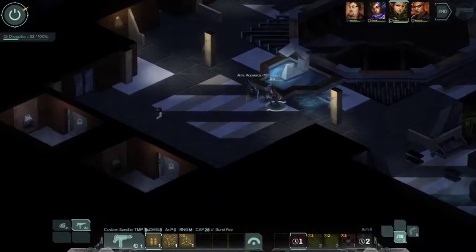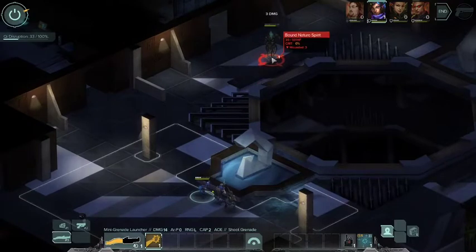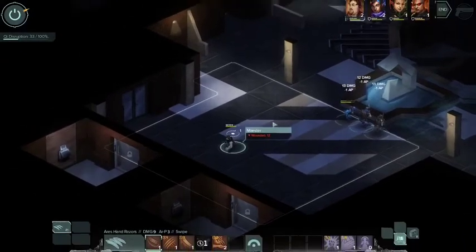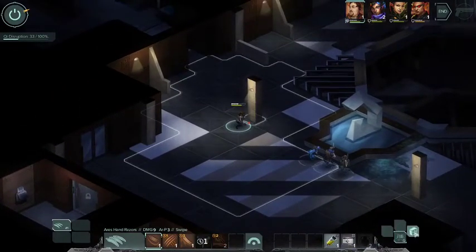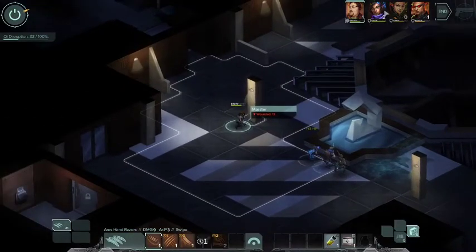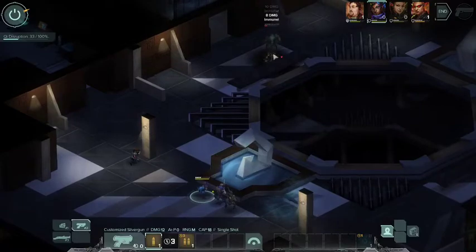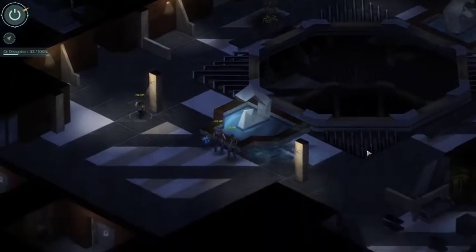Aim two - use your grenade launcher. All of you have lost your AP. Heal up some damage. Out of ammo - that's fine. Aim shot, and then Gun Show only needs one good shot. Kill shot should do it. There we go - that was fun.